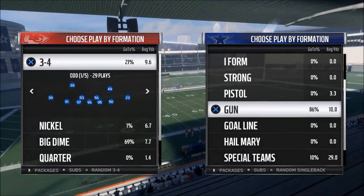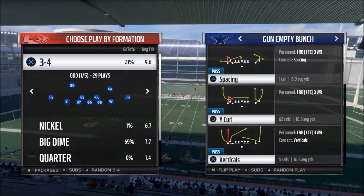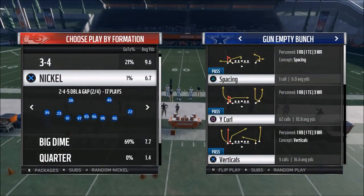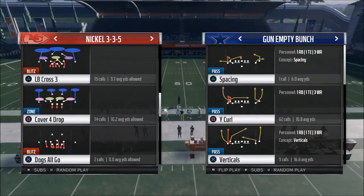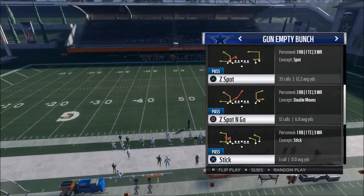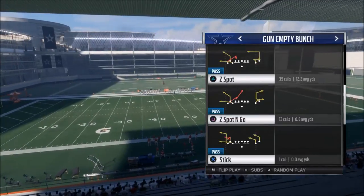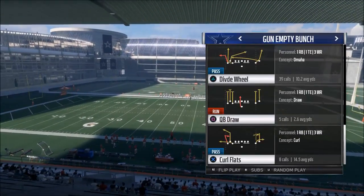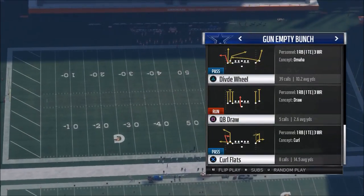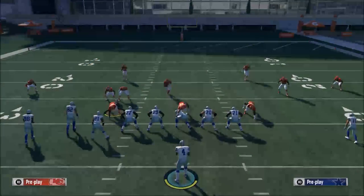Let's take a look at this quick play that will help you beat Cover 4 in Madden 18. This comes from the Shotgun Empty Bunch. We're going to use the Nickel 3-5-5 as our Cover 4 example since that's personally my favorite Cover 4 in the game. The play we're going to use is Divide Wheel, but we're going to audible to Verticals. A critical point: you don't want to come out in a play that you already have in your Quick Audible.